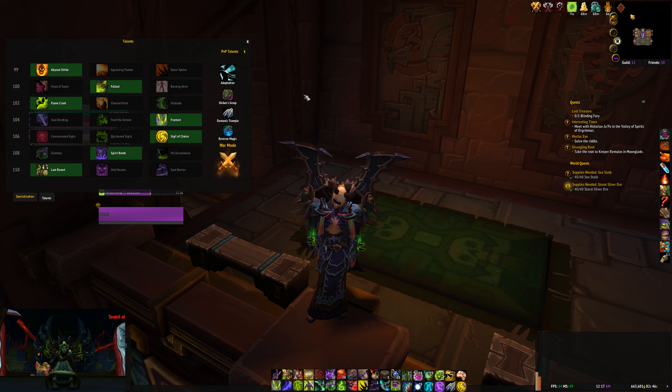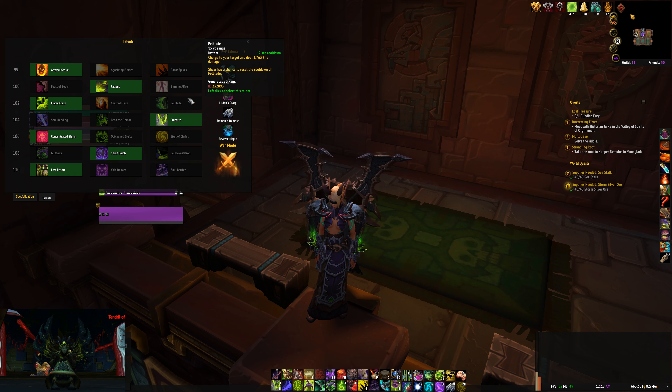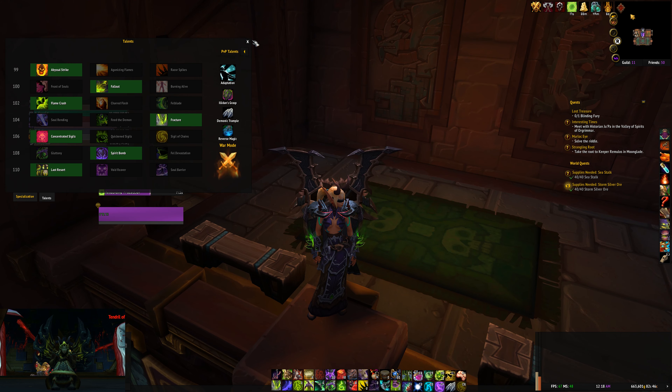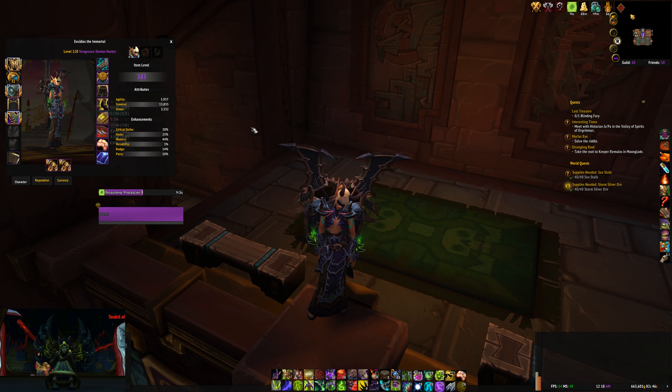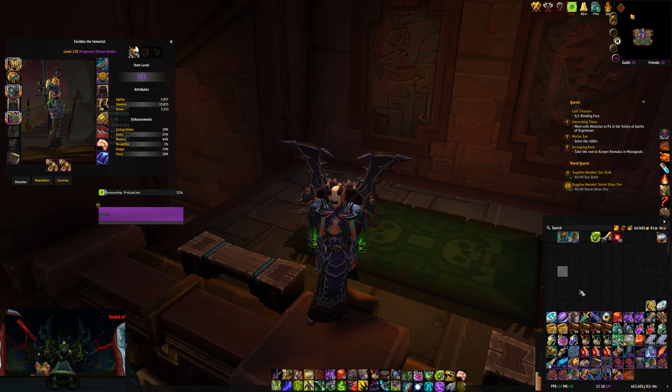Let's take a look at the talents. For this fight, I highly recommend Infernal Strike, Fallout, Flame Crash, Fracture, Concentrated Sigils, and Spirit Bomb. Soul Barrier is definitely better on this fight because you can consume 5 souls for a nice shield. In this guide you'll see, this is our first kill. I ran Last Resort because it allows me to focus more on raid leading and not so much on myself, but I do recommend Soul Barrier 100% for this fight.